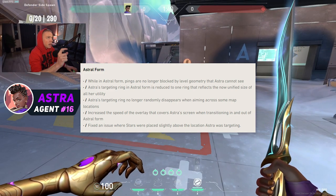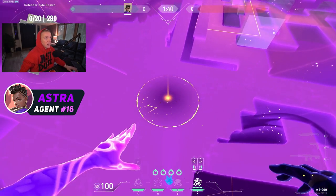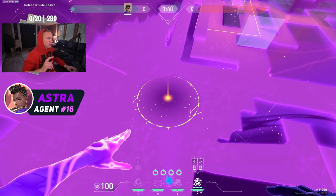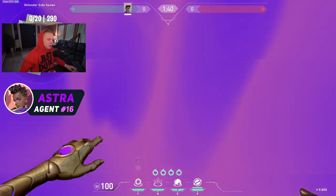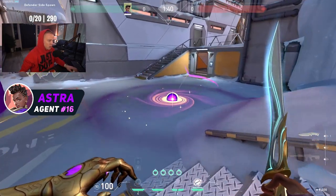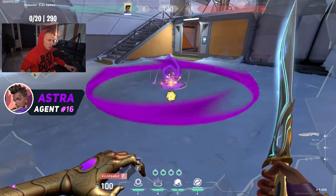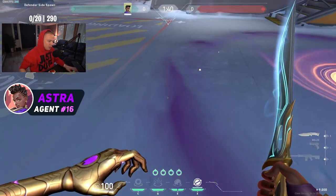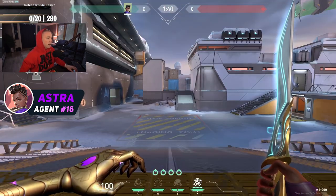They increased the size of the smoke and they decreased the size of the gravity well. Previously when you went into astral form you could see two rings — one for the smoke, one for the suck and the stun — but now it's just one ring because it's all the same size. The gravity well is a little bit smaller.